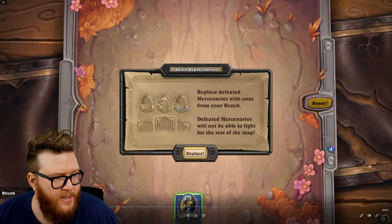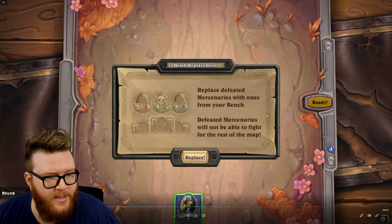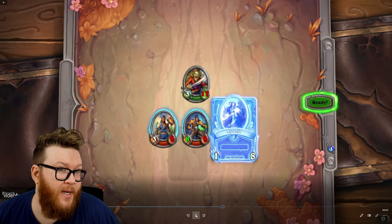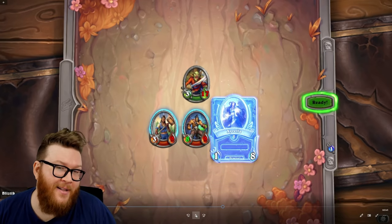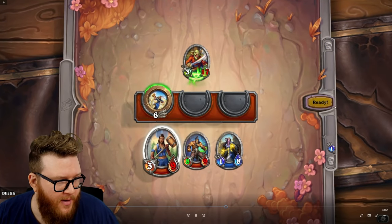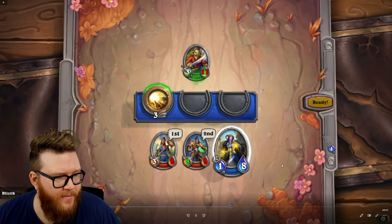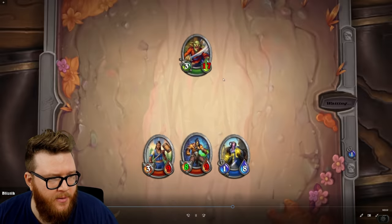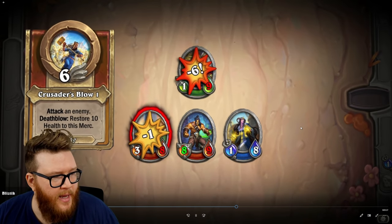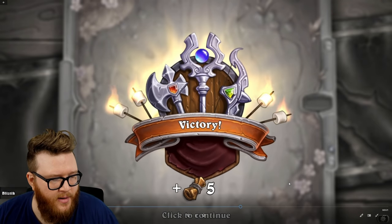When you get a mercenary off the bench, you'll also be able to place them in the position you desire — middle, left, or right — and move people around based on that. Here we see some more combat resolving: we had one die, so 'replace defeated mercenaries with ones from your bench.' Defeated mercenaries will not be able to fight for the rest of the map — a map here is basically a run. You do want to protect your mercenaries because they don't come back outside of some special conditions on the map, such as features where you can bring them back to life.